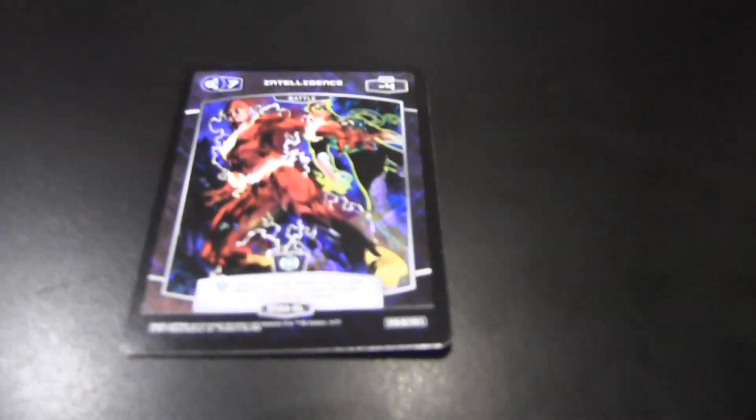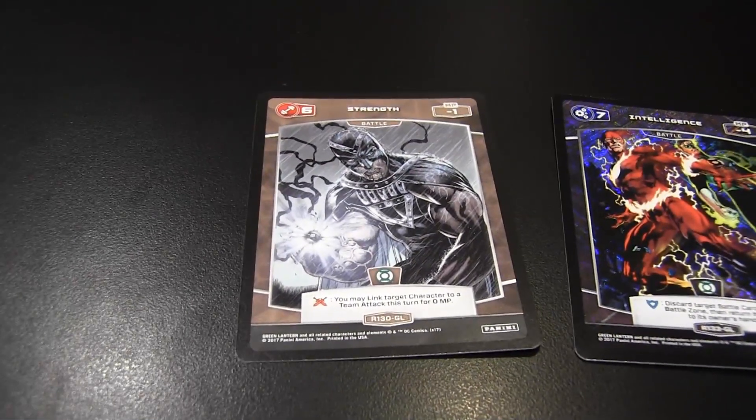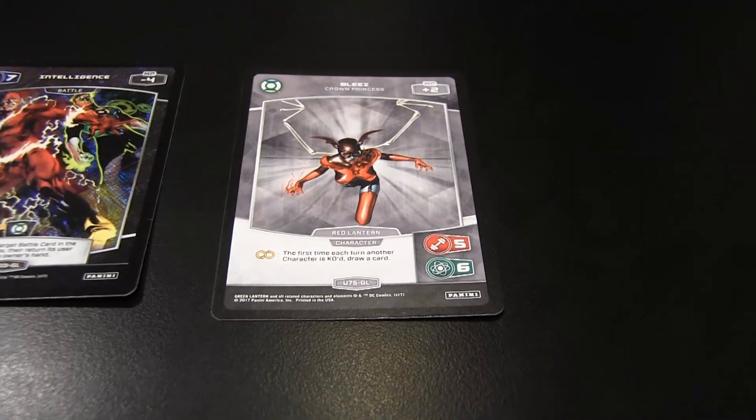Oh that's cool — there's an Intelligence rare foil. And I got some more Strength in Battle rare. And I got a Bleeze, which is kind of a cool little card. So my rare was a Strength, Intelligence, and Special battle card.